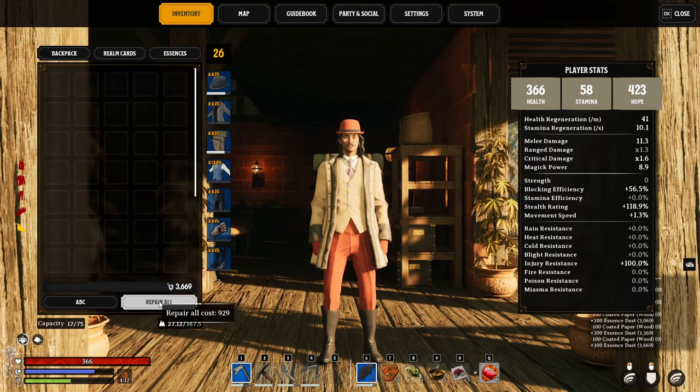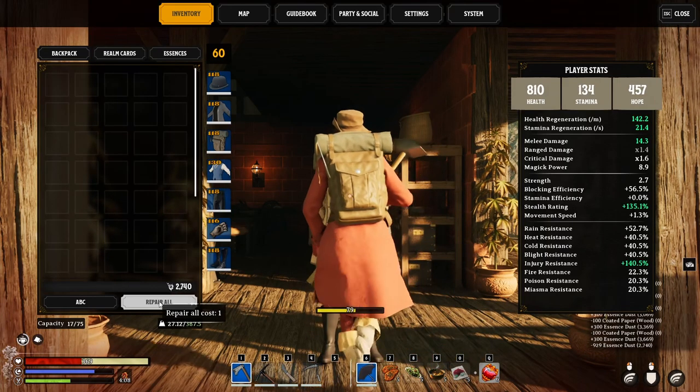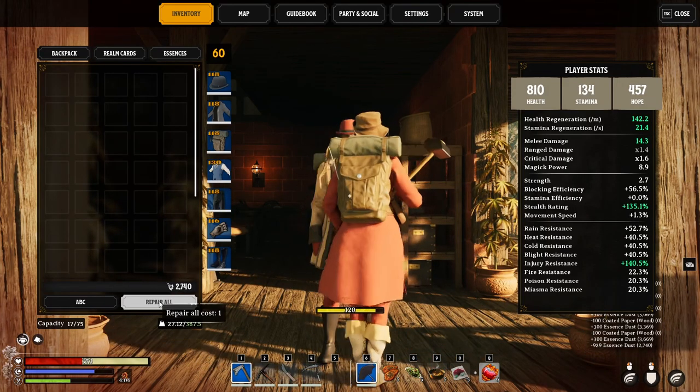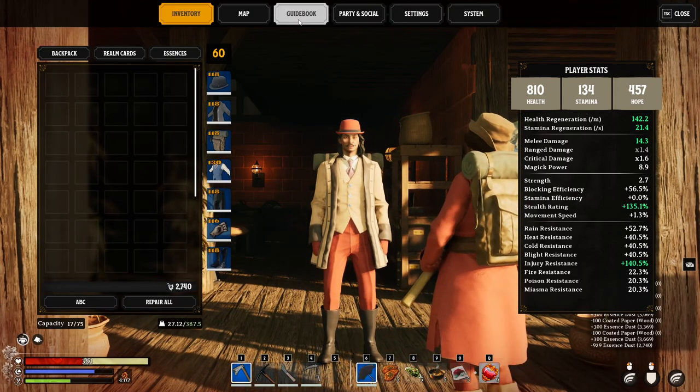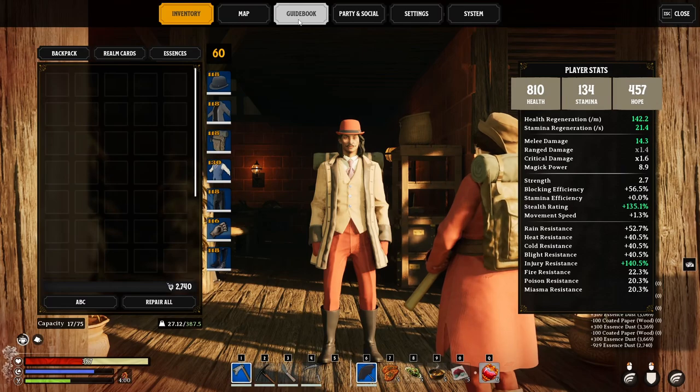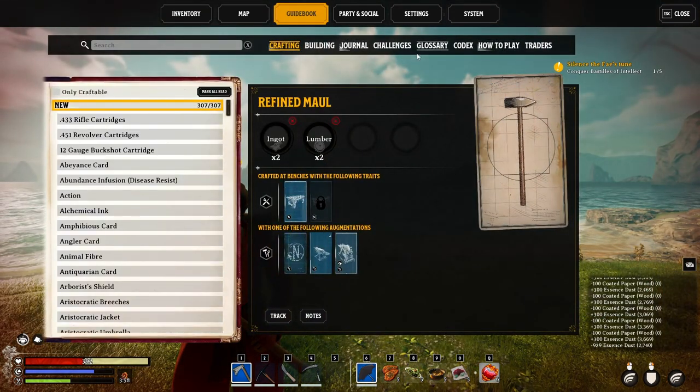Now we can do our repair roll and not feel quite so bad about losing 900 in one go. There's also one other thing where you can get essence pretty relatively quickly, and that's in the guidebook under challenges.